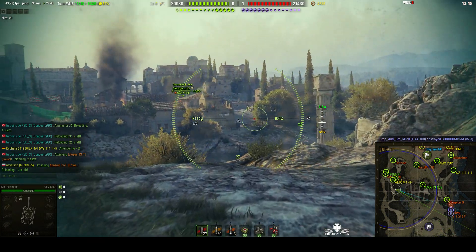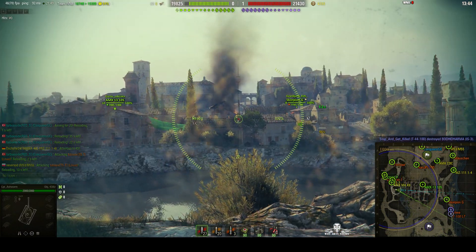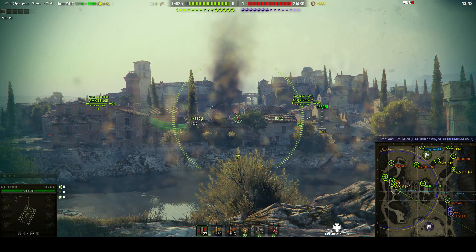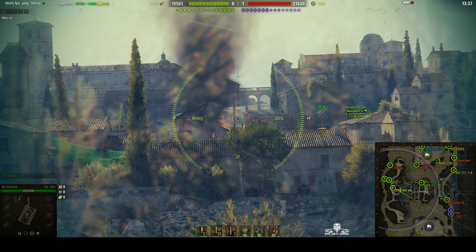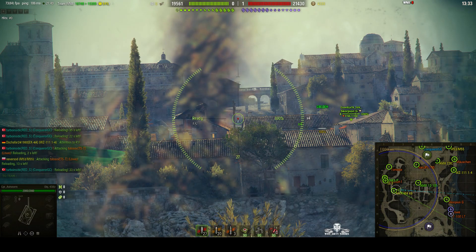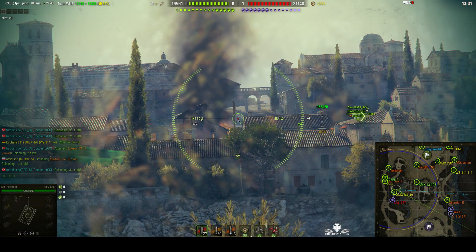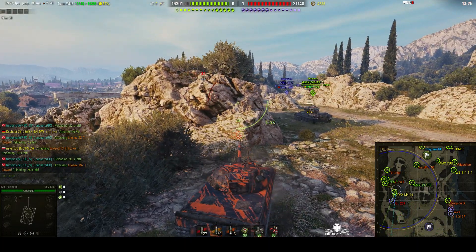Nobody yet but we're bound to see somebody soon. The AMX 13 105 is in the centre, but the Scorpion G is on the far side so we're not looking for him to do any spotting. The AMX 13 105 has got into the village area and an Object 257 has turned up.